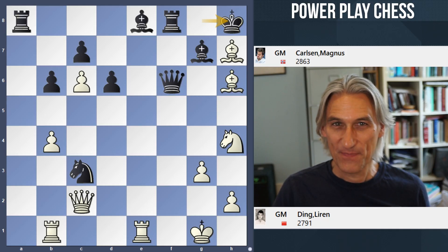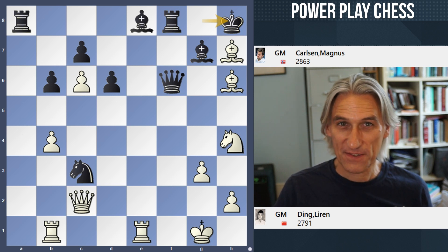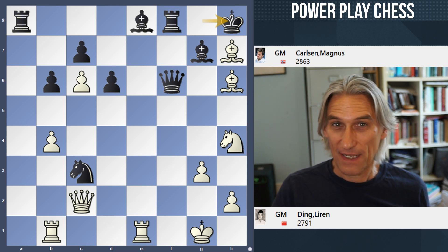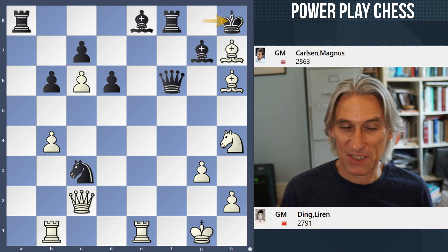White to play and win. This is Ding against Carlsen from one of the online rapid tournaments in 2020. Ding Liren has to be one of the favourites for the candidates — it's going to be very exciting. So how did he beat the world champion here?